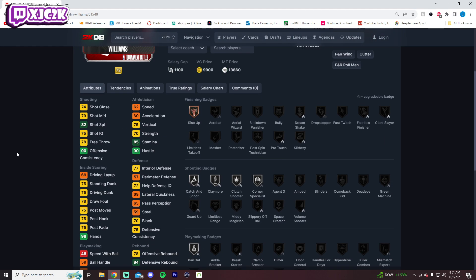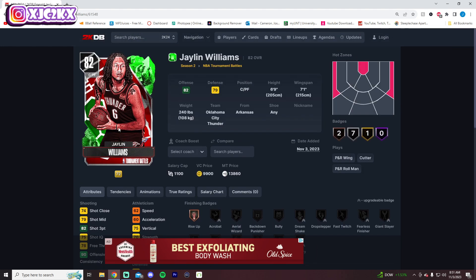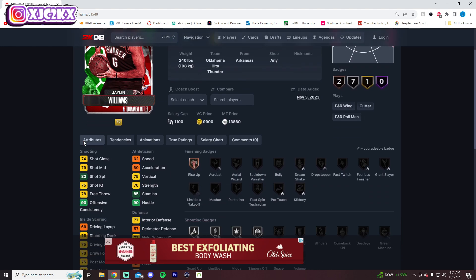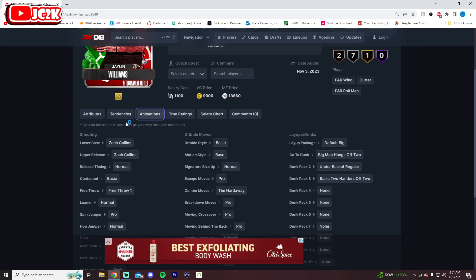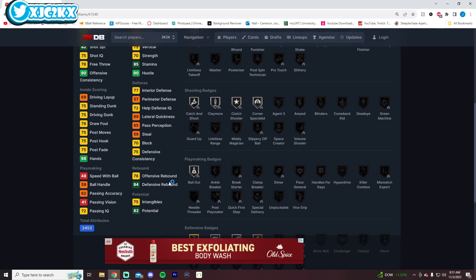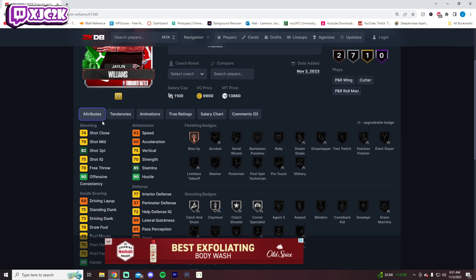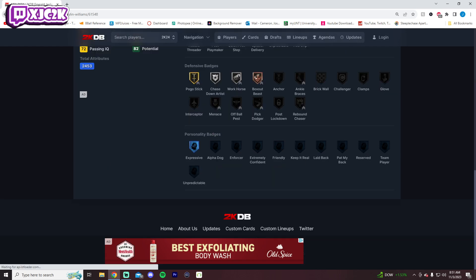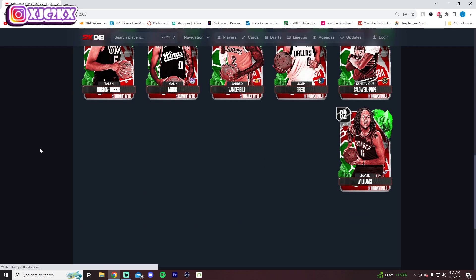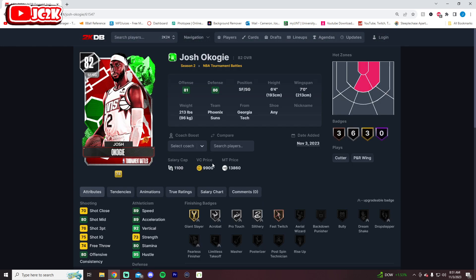Jalen Williams is an 82 overall, 6'9" — another guy who can kind of shoot, kind of defend, and kind of dunk. He's a potentially interesting stretch big with okay speed and already good shooting even as a base emerald card. A lot of these emerald cards, if they get a couple evos and become amethysts and eventually diamonds, could become really, really good cards.